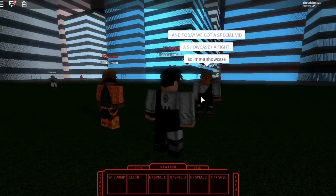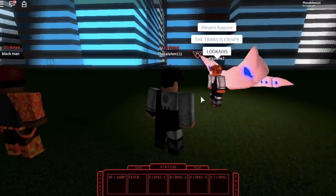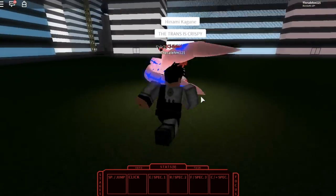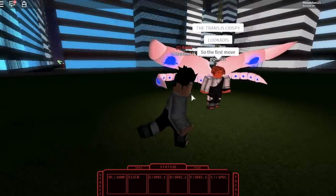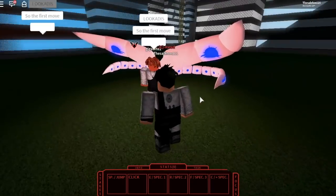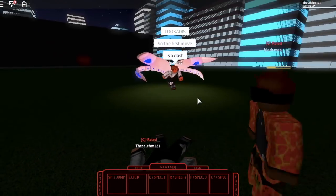The form looks so sick guys, so here he's about to put it on right now. Wow, it looks sick. Basically, what the first move does is you dash at your opponent and if you get a direct hit it will actually one-shot kill them.